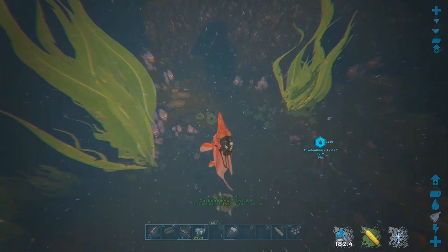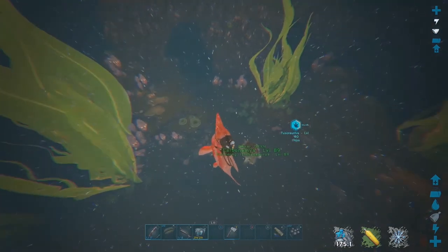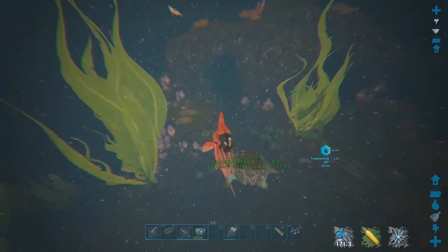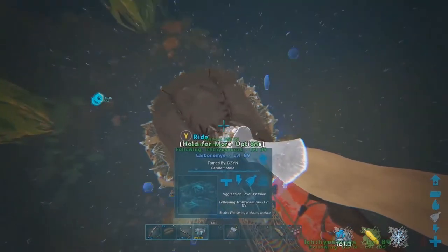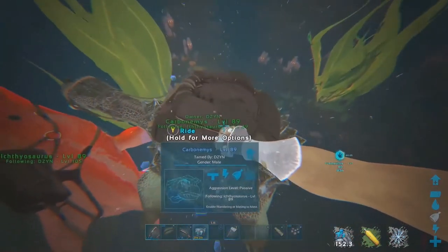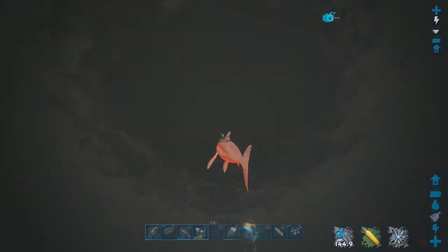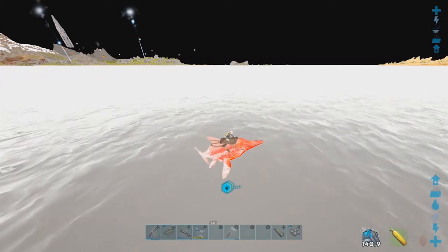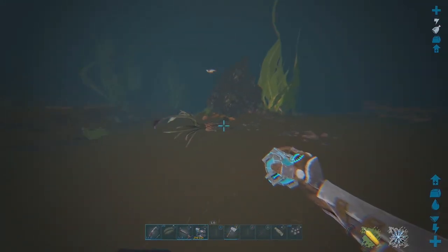You're gonna have to wait about 10 to 15 minutes after feeding it for a max level on 3x right now. If you're not sure how long, you can always check on Dododex. Basically all you have to do is wait however long for the level of tusso you're trying to tame, then go back and repeat the exact same strategy. Simple. Braindead.